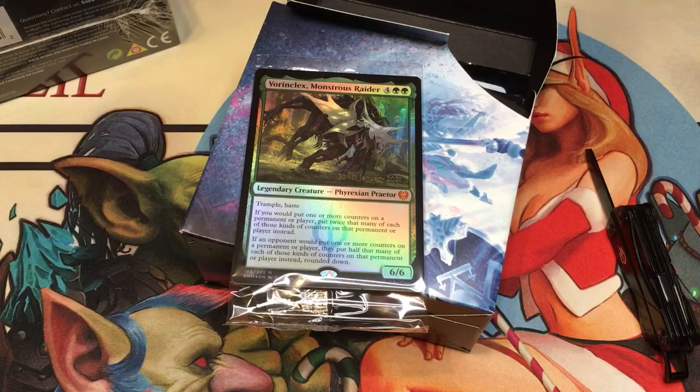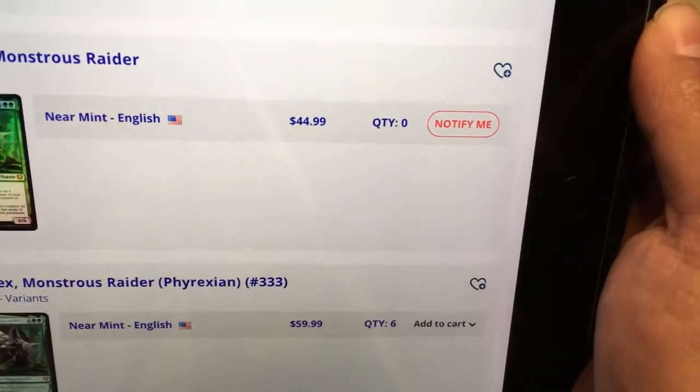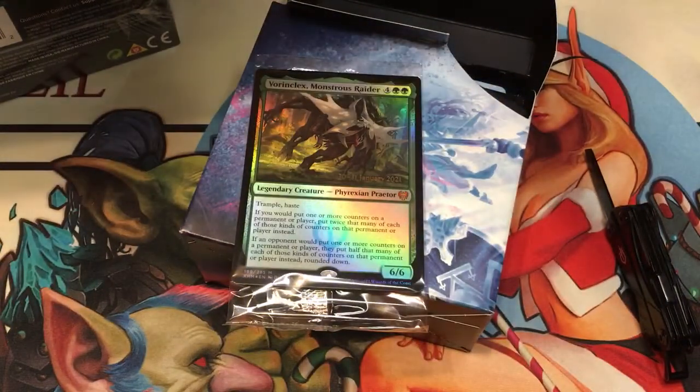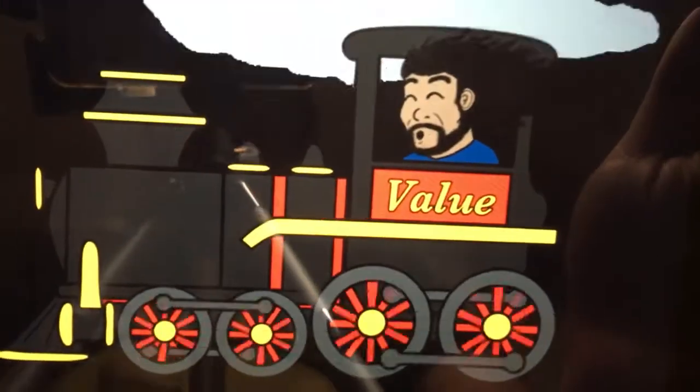Let us see — Vorinclex Monsters Raider foil: $44.99. That almost paid for both of the freaking kits! So you know what that means? We're on that value train! Chugga chugga choo choo — value!